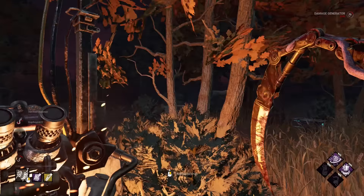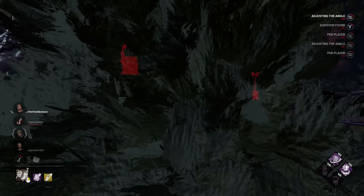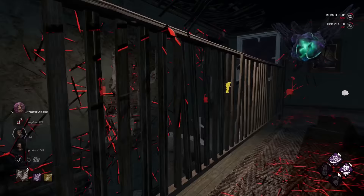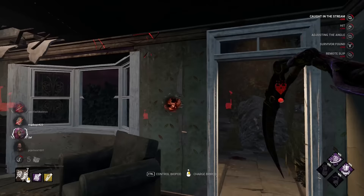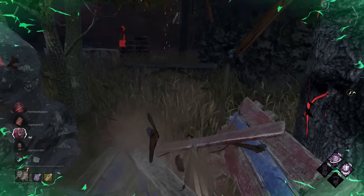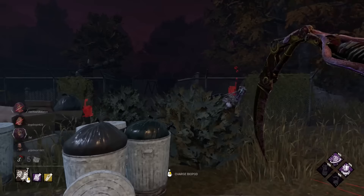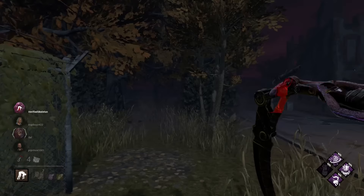We see a guy behind us and we know he's going to go to second hook state if we find him, so it'll benefit us to go for him now. If we could get a down on this guy close to that gen, Jolt will be massive. We've got a lot of pressure right now.